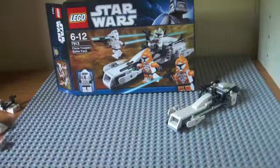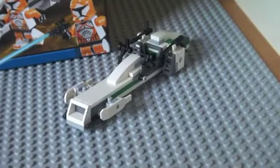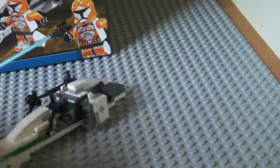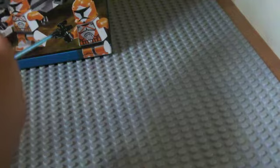Now we're going to go onto this vehicle. First of all, it doesn't slide very well, but it hovers around places so I don't really see why it needs to. It's got white and some green, and there's a place for a figure to sit in here.